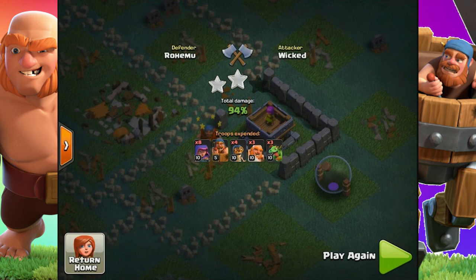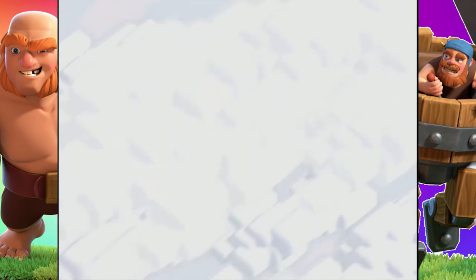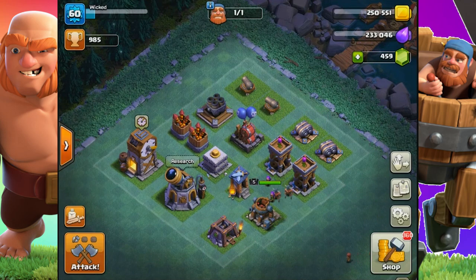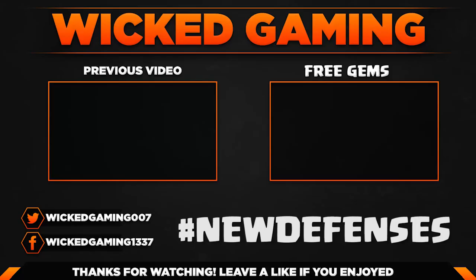It was close to three stars, but the builder base is designed so that three-starring isn't easy — you need pretty much perfect execution to pull it off, which helps avoid constant ties. To recap: the air bombs and multi-mortars are the most important defenses to deal with in the later game, and double cannons are a serious threat early on. Hope you guys enjoyed the episode and learned a lot. Make sure to smash that like button, put hashtag new defences in the comments if you watched the whole video, subscribe if you're new, and stay wicked — I'll see you next time.